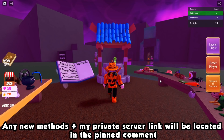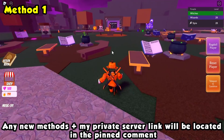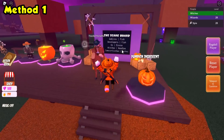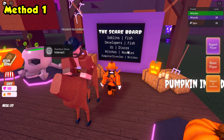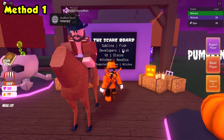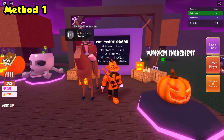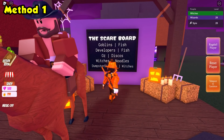So the first thing I like to do when I join a server — and this counts as the first method — is head over to the scare board and check if it's updated, because the scare board gives the most amount of candy. I like to check right away if it's updated, and if it is I would recommend doing it first because it gives around 200-300 candy. Once you've completed everything it gives a crazy amount of candy, so always do the scare board first.